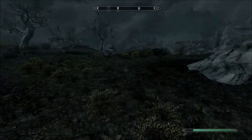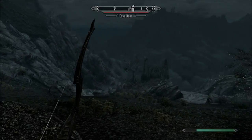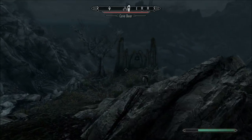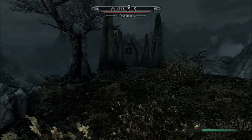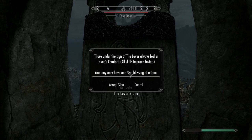I'll run up to this ridge to get a look at the backdrop. There's a bear coming — we're probably not going to fight him. The Lover Stone is the last of the stone signs that improve skills. However, the Lover Stone covers all skills. The first three are 20% increase each for their respective category; the Lover Stone is only a 15% increase, but it applies across all three — magic, stealth, and combat.